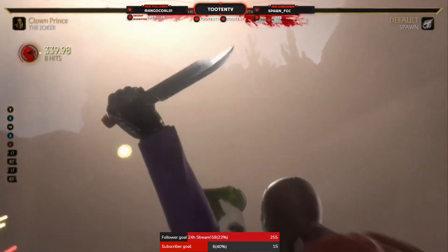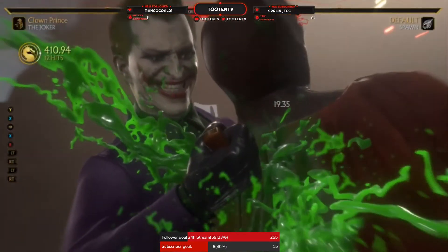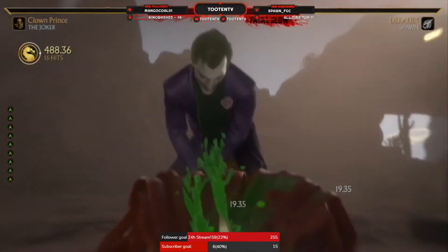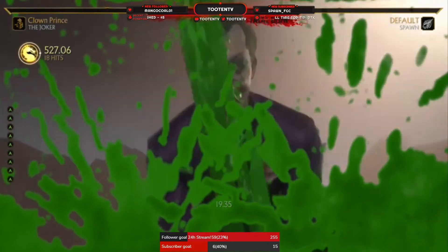Comboing into your fatal blow in the corner — without even spamming A you're already up to 56%, which is nuts. Even off your meterless there, you get the harder meterless combo. Meterless fatal blow damage — you're out of meter, you're in the corner, you're pressuring, you finally get a hit in and you're doing over 40% — basically 50% — which is nutty. Even your down-2 there is contributing nicely.